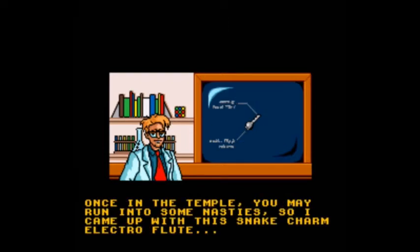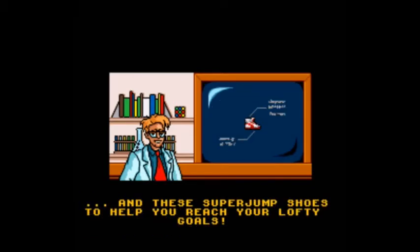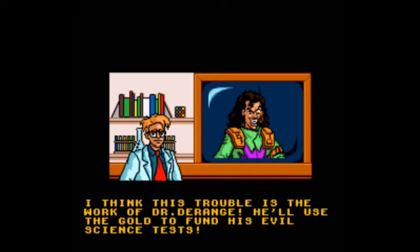Oh, nice. Once in the temple you may run into some nasties, so I can help with this snake charm electro-fluid. And these super jump shoes to help you reach your lofty goals. I think this trouble is the work of Dr. Derange — he'll use the gold to fund his evil science tests.